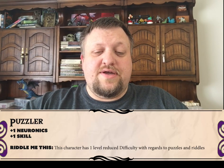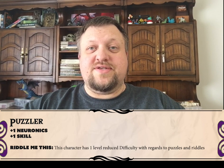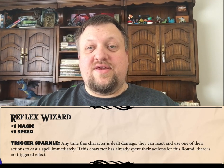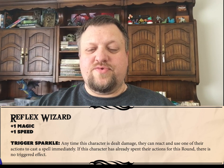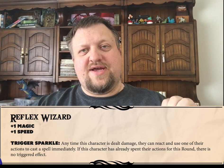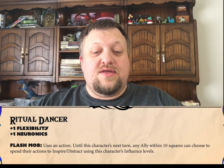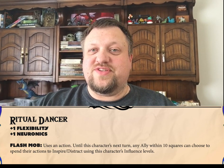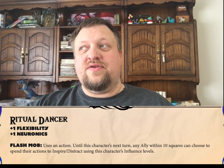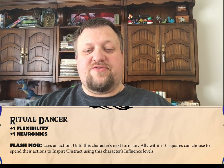We've got the Puzzler, and this class's ability is called Riddle Me This, and essentially they reduce the difficulty for puzzles and riddles and those kinds of in-dungeon activities. We have got the Reflex Wizard, and their ability is Trigger Sparkle, which essentially means if they are hit or dealt damage, they can use their action immediately, even if it's not up in the order yet, to cast their spells. Next up, one of my favorite classes, the Ritual Dancer — their ability is Flash Mob, which essentially allows all allies within an area to spend their actions doing the Inspire or Distract action with the influence level of the Ritual Dancer.